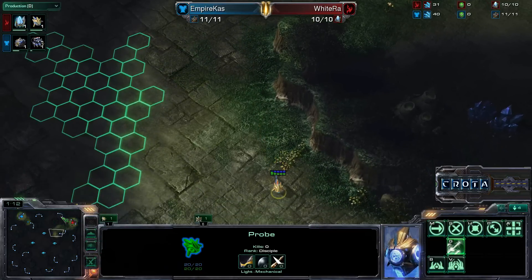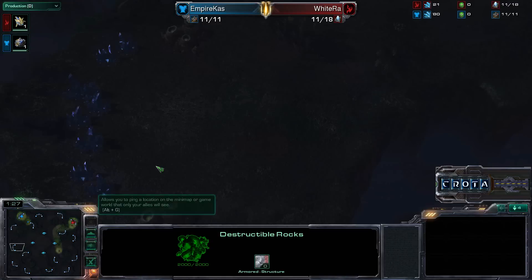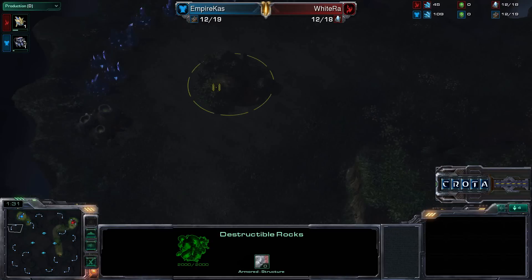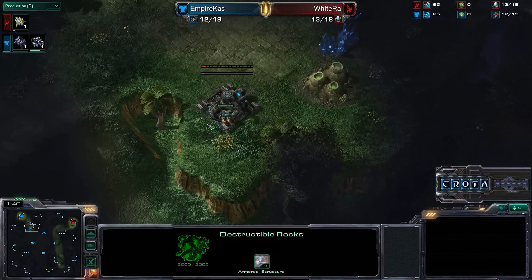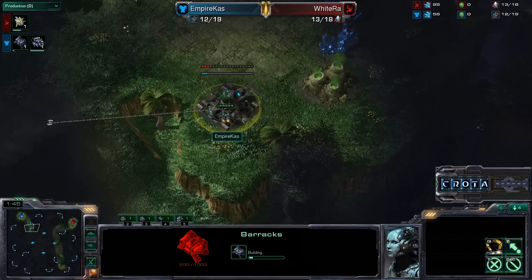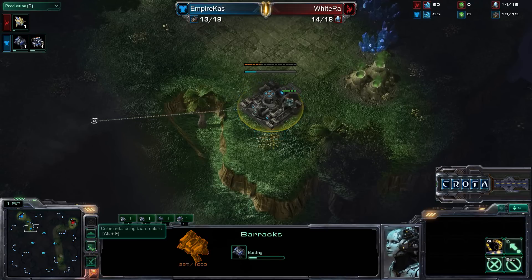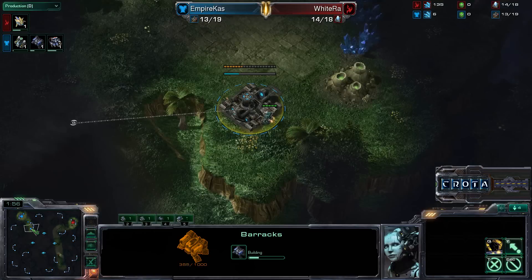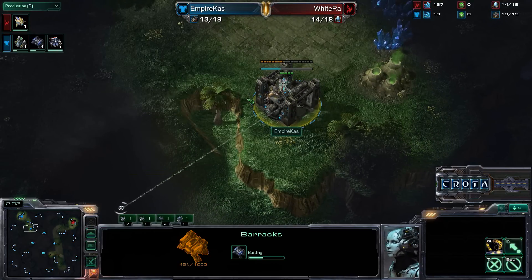Based upon the positions, it is going to be a little bit more difficult for Whiteraw to establish his 3rd base as it is expanding towards his opponent. Meanwhile, for Kaz, he is actually expanding further away from his opponent with his 3rd base, and even his 4th base will be very well defended on the far side of the map. Interestingly, Kaz is opting to build a barracks by the front door — a rather strange position, as it will naturally be scouted out as soon as that probe makes it up the ramp.